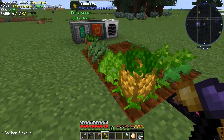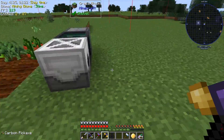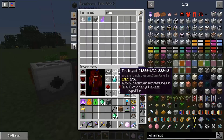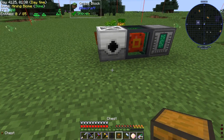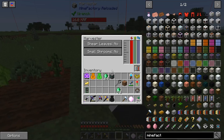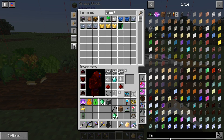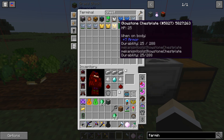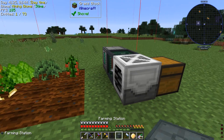This thing's not grabbing anything, and these things are fully grown. I don't think Mine Factory Reloaded can actually do this unless you need a chest. Nope. Alright, farming station it is.